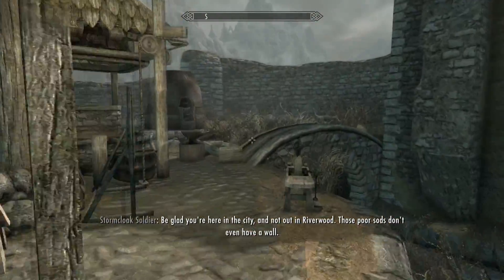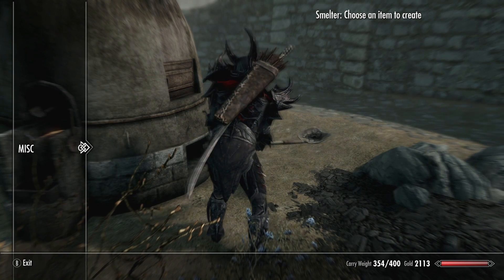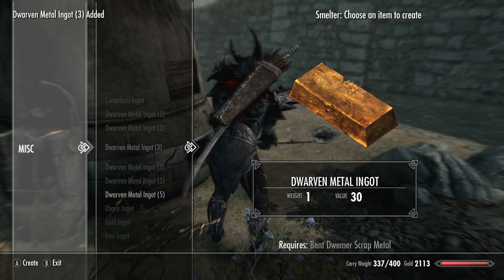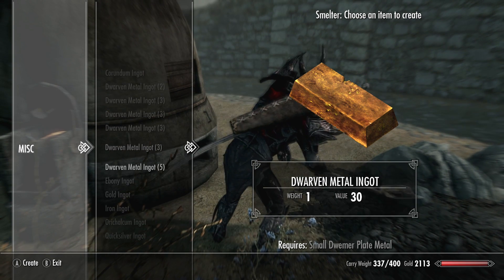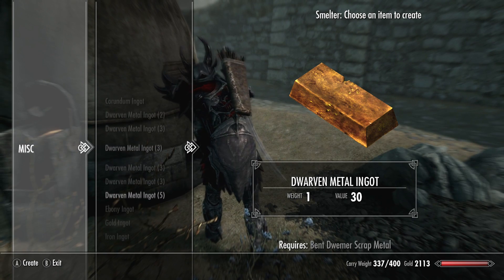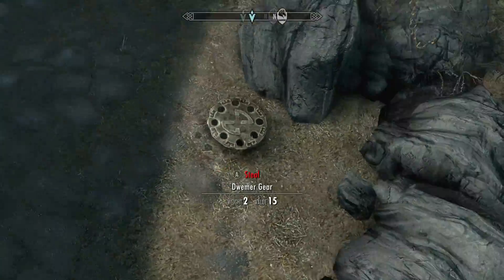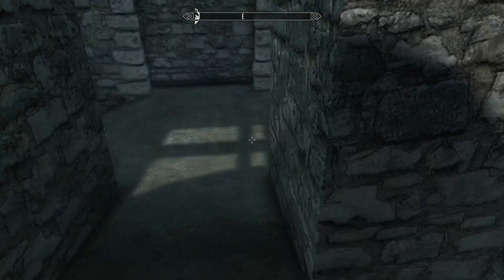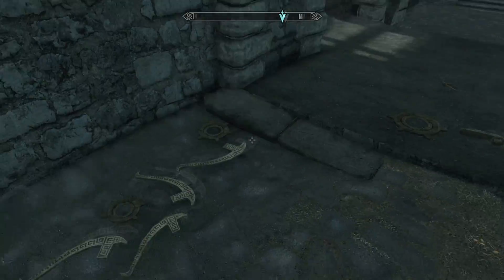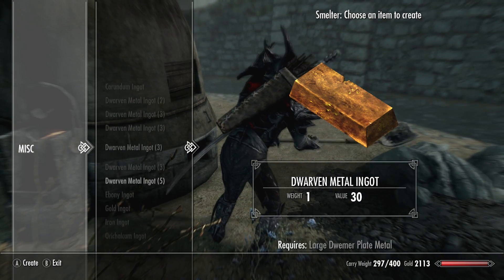Alright guys, we are now back in Whiterun and we have the large dwemer metal. Come over to the smelter — you can do this anywhere but I find Whiterun easiest. Large dwemer struts give you three ingots, bent dwemer scrap metal gives three, large dwemer plate metal gives three, small dwemer plate metal gives three, large decorative dwemer strut gives two, and solid dwemer metal gives three. I also have another video on duplicating items if you want to make this process a lot easier.